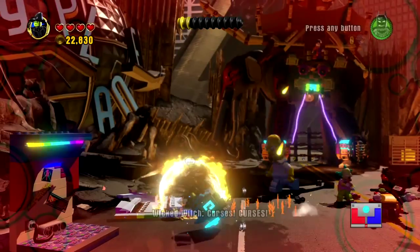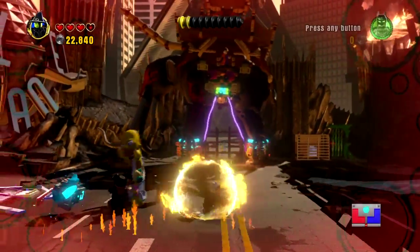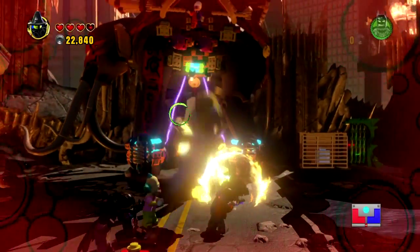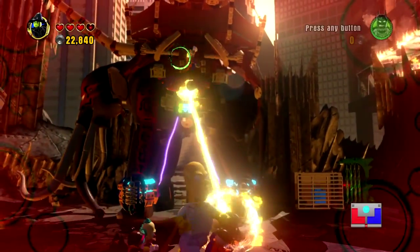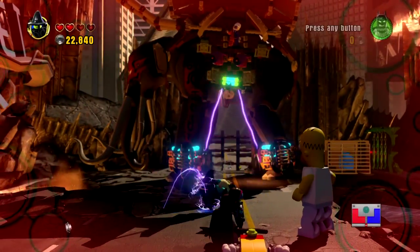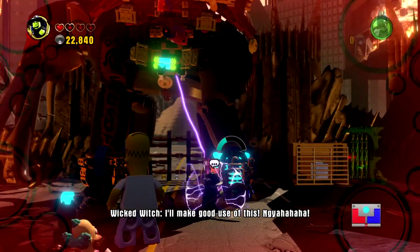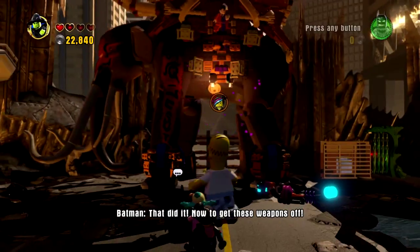We can't build these — I think these are only for rainbow characters, which is Unikitty. I did get Unikitty and I do have her now. Unfortunately, we have not unlocked her in story mode yet as per our rules. I know what I need to do — she needs to be electric now. The electricity is going to allow us to disable the legs here. In Lego games, the next objective is sometimes slightly unclear, but we did a good job there.